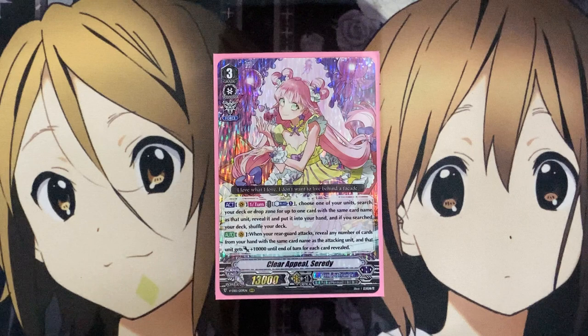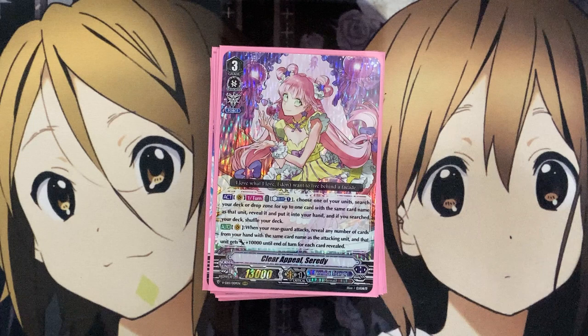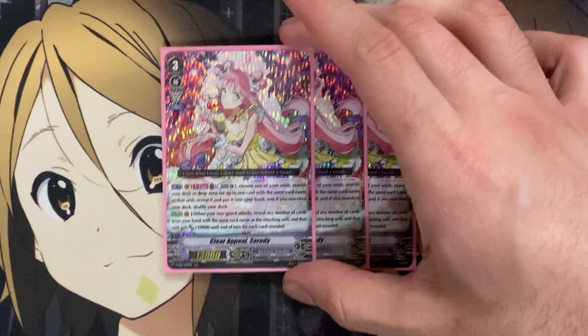So I wanted to go ahead and go through my Budget Bermuda Triangle deck, which focuses on the main unit Clear Appeal Serity, and also my old Budget Bermuda deck that focused on the power-up with the use of Troubled Varadol Pressive as well — a unit you can use up to 16 copies of in a deck. Using the power of Serity and these two cards together, you can hit for some pretty immense rear guard power pluses. That's going to be our focus for the budget deck this time around, and all the support that came with Serity in the latest booster set for quite an affordable Bermuda Triangle deck. For those of you just looking to see what the deck has to offer with play styles, let's go ahead and get started with the deck profile.